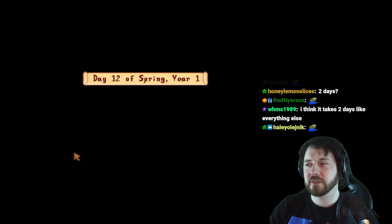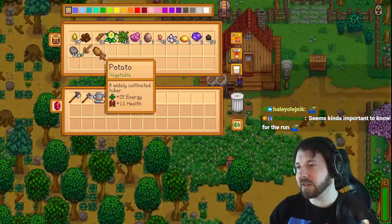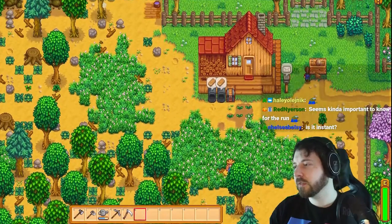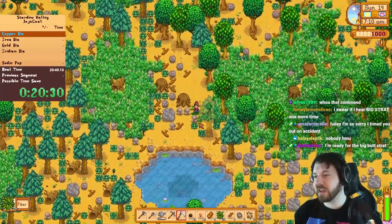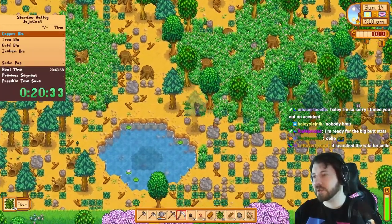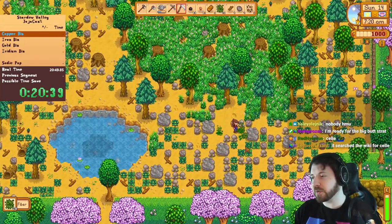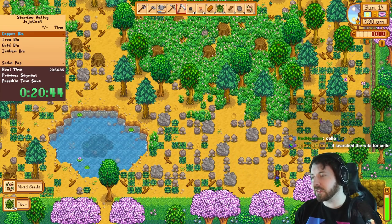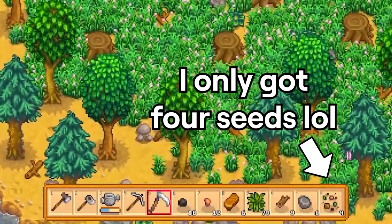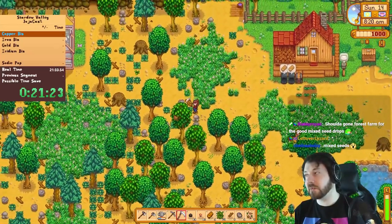Wait — those are worth 50 each. A thousand on the dot! Nice, I can math sometimes. Instead of buying seeds I'm just going to cut these fiber nodes for seeds because otherwise it'd be far too expensive. We're cutting fiber for mixed seeds. It seems my idea is backfiring horrendously — I thought you could get a ton of mixed seeds here but it doesn't seem like that's the case at all.